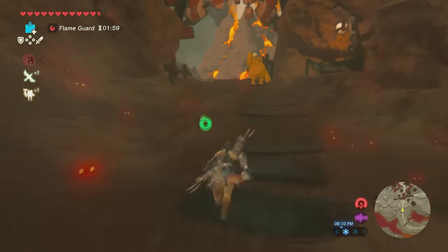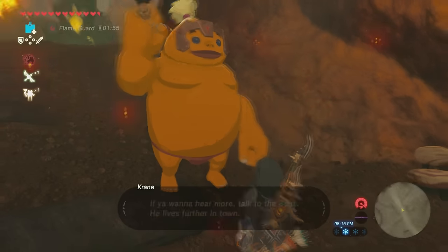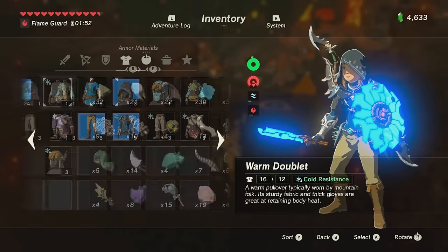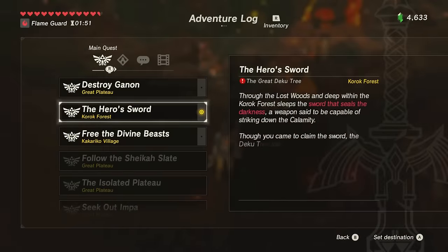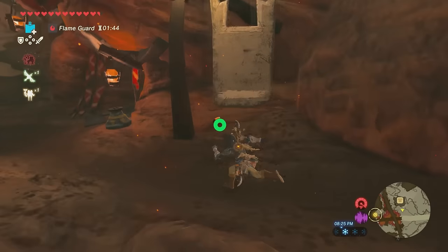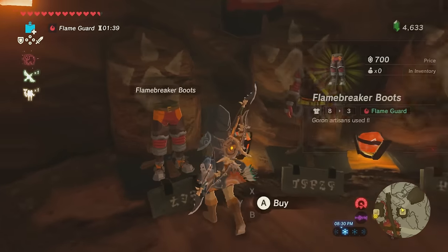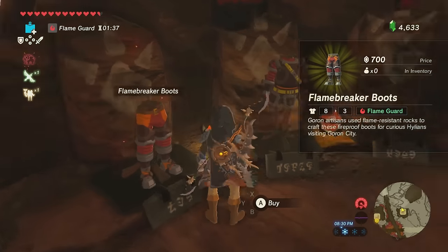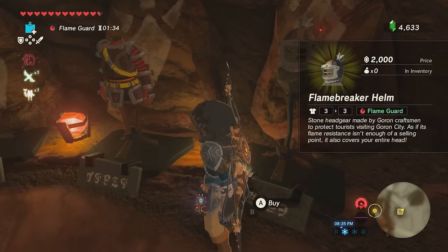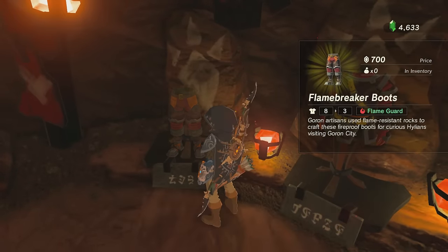As I approach the top of Death Mountain there's a cutscene — I'll just let you experience it for yourself, it's kind of cool. At the top of Death Mountain we get into Goron City. Just off to the right there's a little shop selling some armor, and it's very heavily priced. The pants are 700 rupees, the armor is 600, and the helmet is 2,000 rupees.